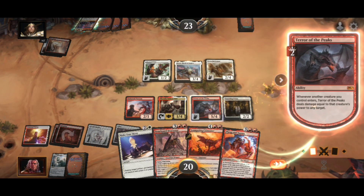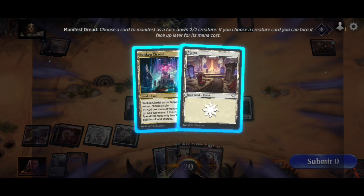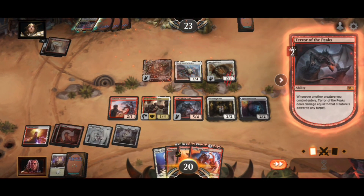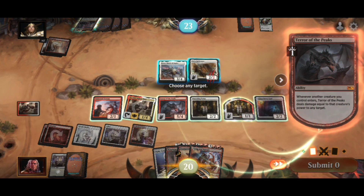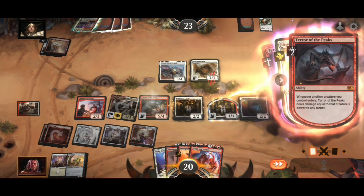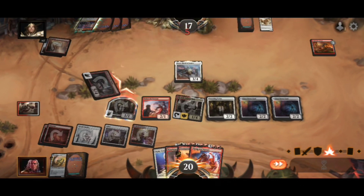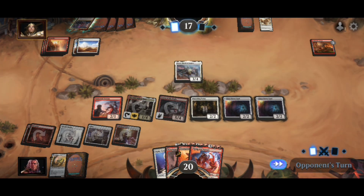We're gonna Manifest Dread — choose any target — blow away his flyer. That can be a 2/2. I'll hit that. I'm gonna blow his whole board up because I'm going to copy it with the Twin again, which should Manifest Dread yet again. We'll make Friendly Ghost a 2/2 and hit that again — attack, attack, boom boom. Pretty good turn. That dragon is like a fireball pinger, made for balloon man shenanigans.